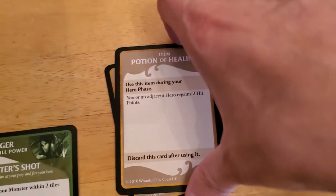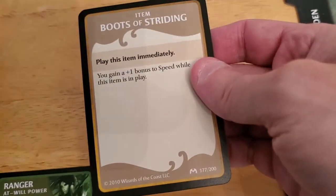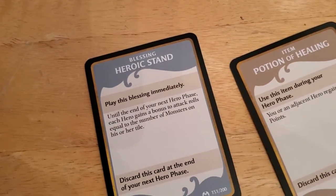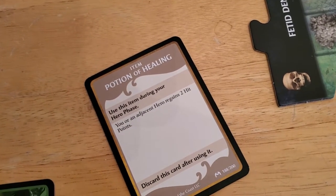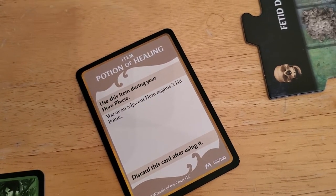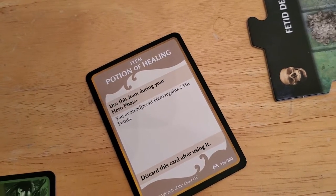We got a potion of healing — that's probably the one we're going to keep. It's between potion of healing and heroic stand. Heroic stand says: until the end of your next hero phase, each hero gains a bonus to attack rolls. No, we're going to get rid of that. So we're going to get the potion of healing. We can use this during our hero phase — we're still technically in our hero phase because we're drawing treasure — to regain two hit points, which we desperately need. So that is discarded and Arjun gets back two hit points.